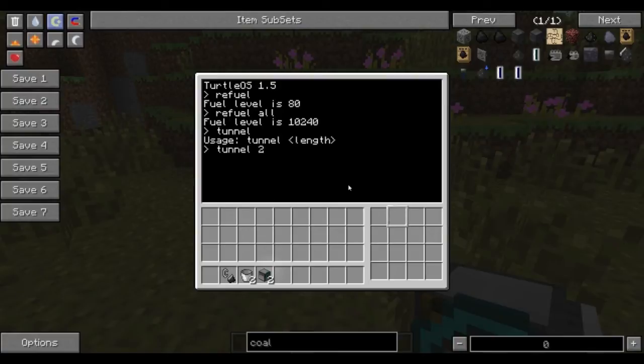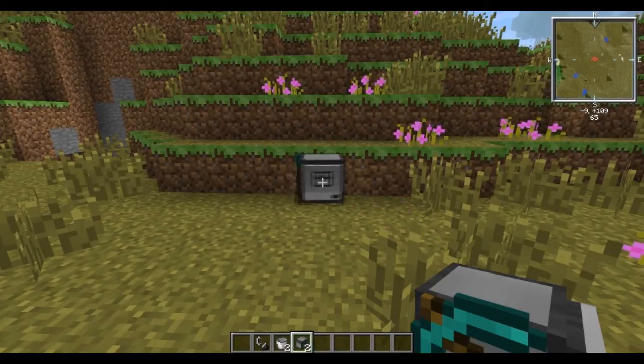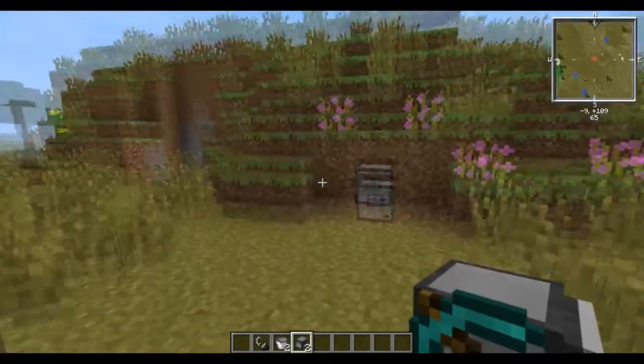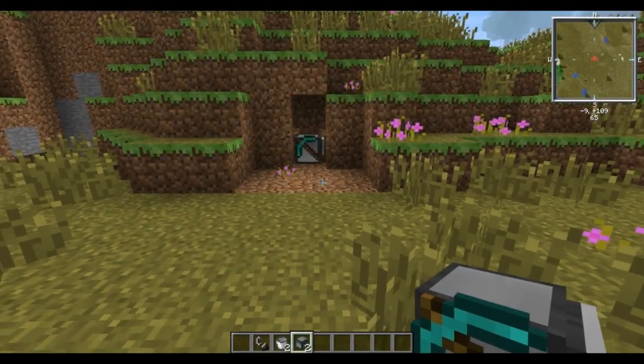What I'm going to do is run tunnel with a length of 20. Program has started. He's going to start moving forward, he's going to be looking for stuff that he can chop apart. Once he gets to an area where he can get started, he's going to start making his tunnel - three wide, two high. This is built in with the turtles; you do not need to program this in, it automatically knows this and will do exactly as it's told as long as it has fuel.